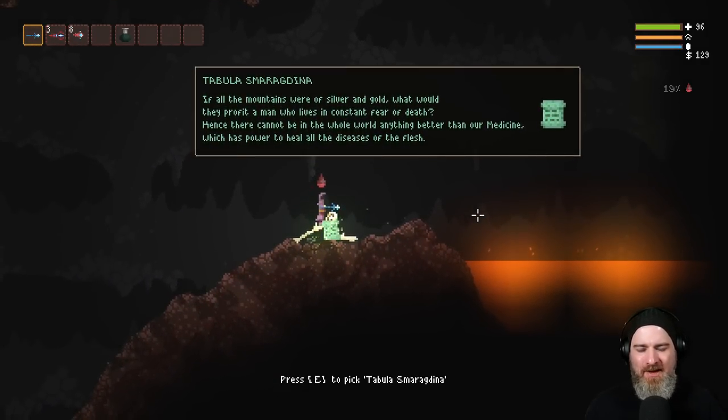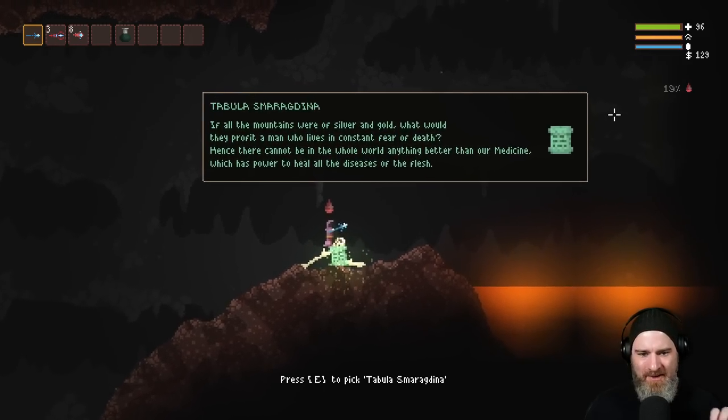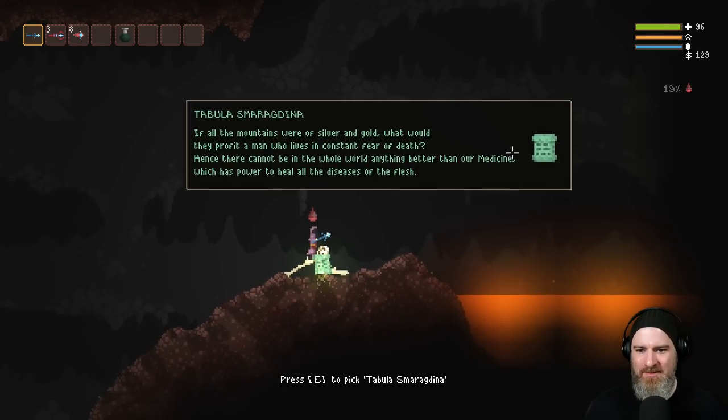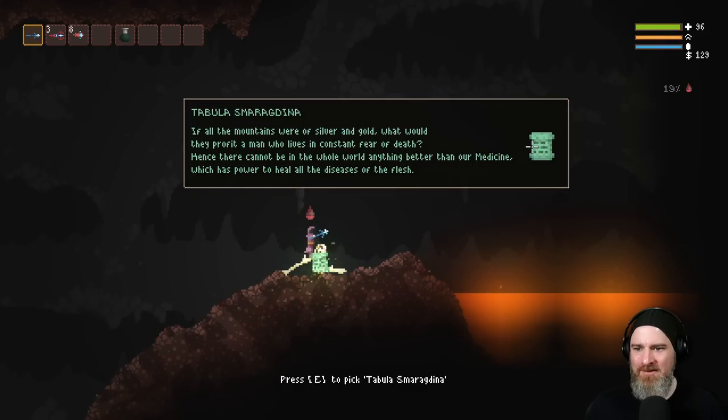That's a nice effect — the text was all sort of cryptic for a second and then it faded into readable text. Fabulous Smaragdina — I've always had trouble saying that.